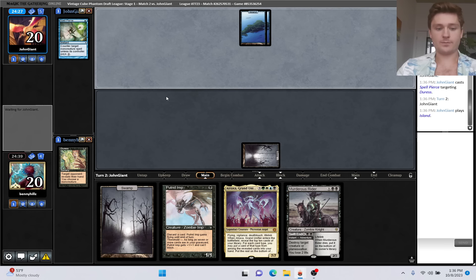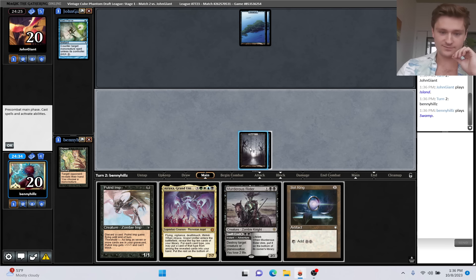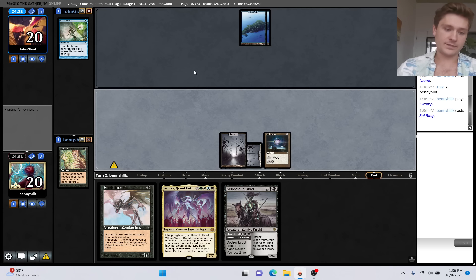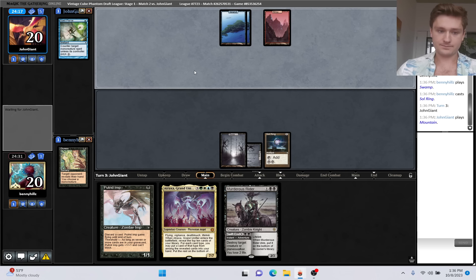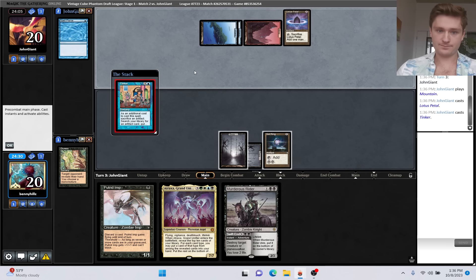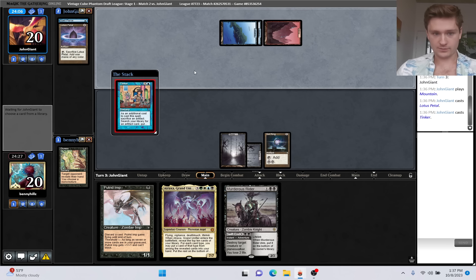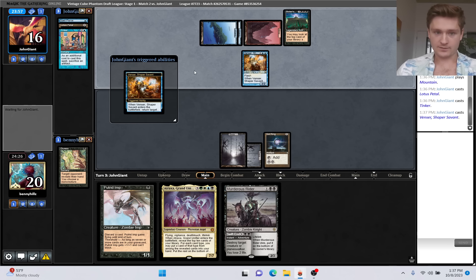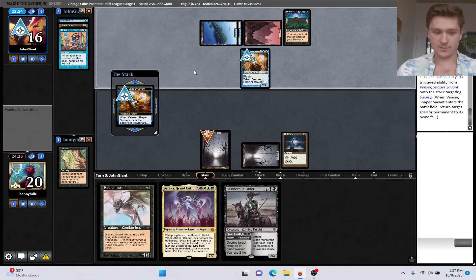If we draw a brick, do we play the Putrid Imp? I don't think so. I'll play Sol Ring. No need to play the Imp - I don't want it to get killed and then we just can't discard this Atraxa. Looks like he's playing a four drop. Or Tinker. Let's see what he gets here. A Duress is definitely not bad. Vendilion doesn't actually do anything, but this is probably going to be a tough one to win. We're on the draw in a mulligan to five, that's kind of how it goes.